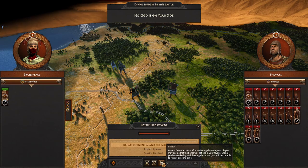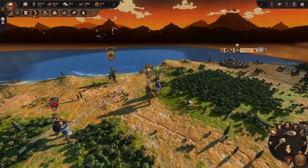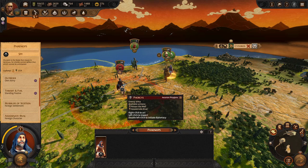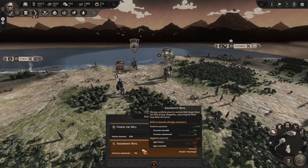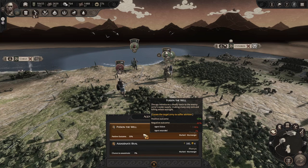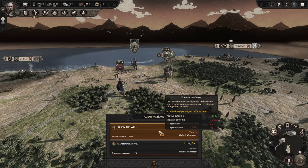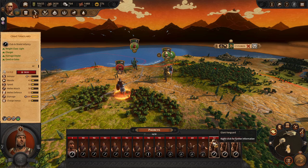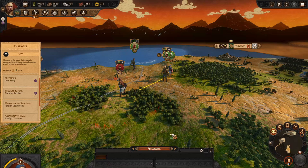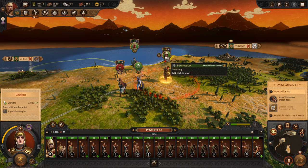We recruit a spy with 5% chance on agent actions - quite good. We want this spy to be an enemy general killer. They nerfed poison the well but assassination still hurts the army. We'll get the 5% bonus since we need this agent to do a lot of things for us. The spy costs 350-400 food per turn but it's worth it. We use the spy to try to poison the well on a nearby warlord army who has giants.